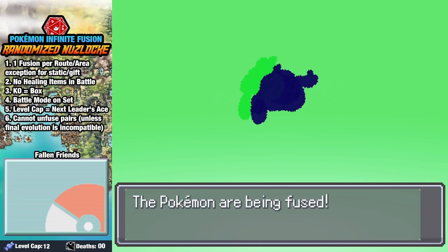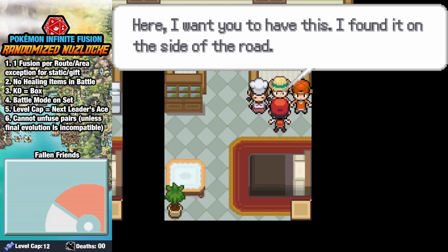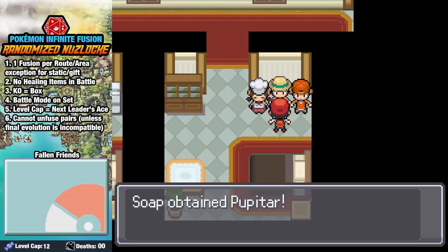Then we fuse Poliwag and Grimer, and honestly, they were basically made for each other. I love this fusion. There's a quest in Pewter City where you can normally pick up a Pineco, but ours is randomized into Pupitar — hell yeah!